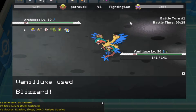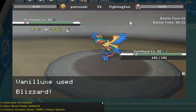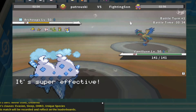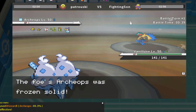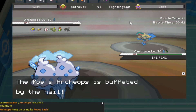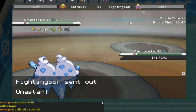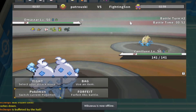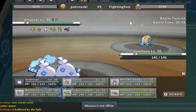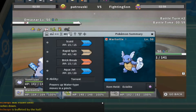I lead Vanillix, he leads Archeops — likely Focus Sash Stealth Rocks, very common. He gets frozen on turn one, which is insane luck. Then the hail finishes off the Focus Sash target. That's one of the most under-talked-about things I've come to appreciate during these games: hail finishing off Focus Sash targets. It comes up a lot and it's super relevant.